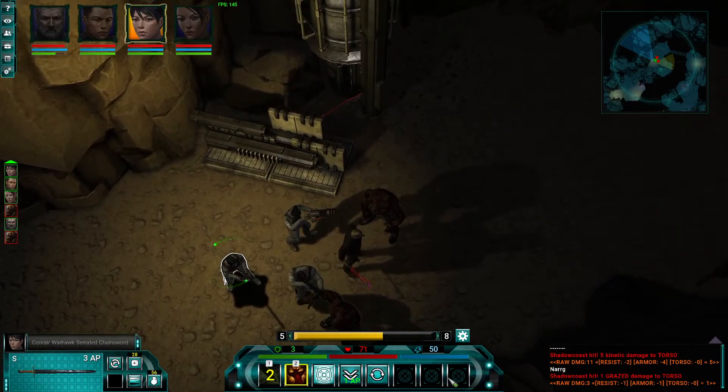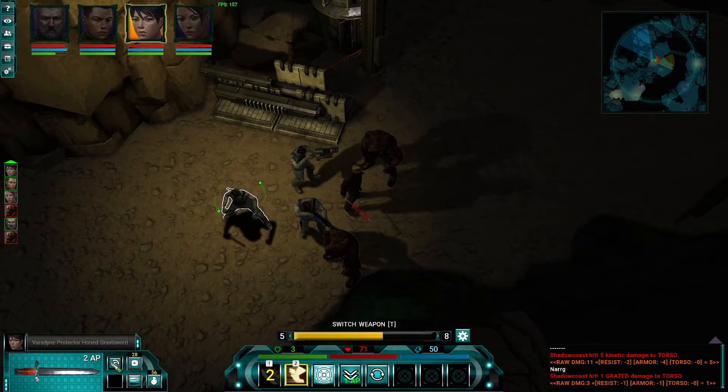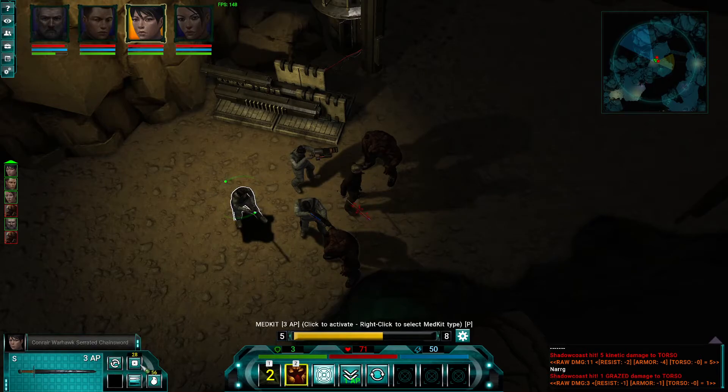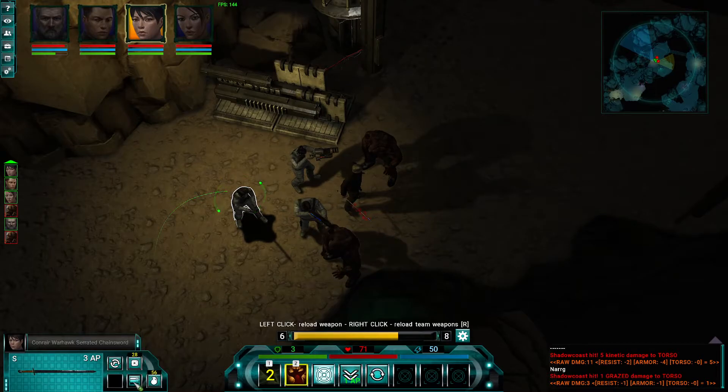Right now I only have a hacking option on one character, so other items might become available later on. In the bottom left, this is important — we can switch between our weapons, which is free and does not cost AP. We can heal by left-clicking and then selecting a character in range to heal. If we right-click, we can select what we're using. The same goes for grenades — left-click to throw. Medkits are 3 AP, grenades are 6 AP, although that could change with different bonuses and skills. Right-click to select. Finally, we have reload for ranged weapons — for melee weapons you don't need to reload.